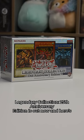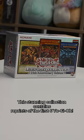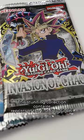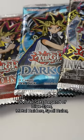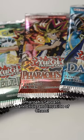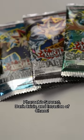Yu-Gi-Oh's Legendary Collection 25th Anniversary Edition is out now, and here's what you need to know. This stunning collection contains reprints of the first six Yu-Gi-Oh booster sets: Legend of Blue Eyes, Metal Raiders, Spell Ruler, Pharaoh Servant, Dark Crisis, and Invasion of Chaos.